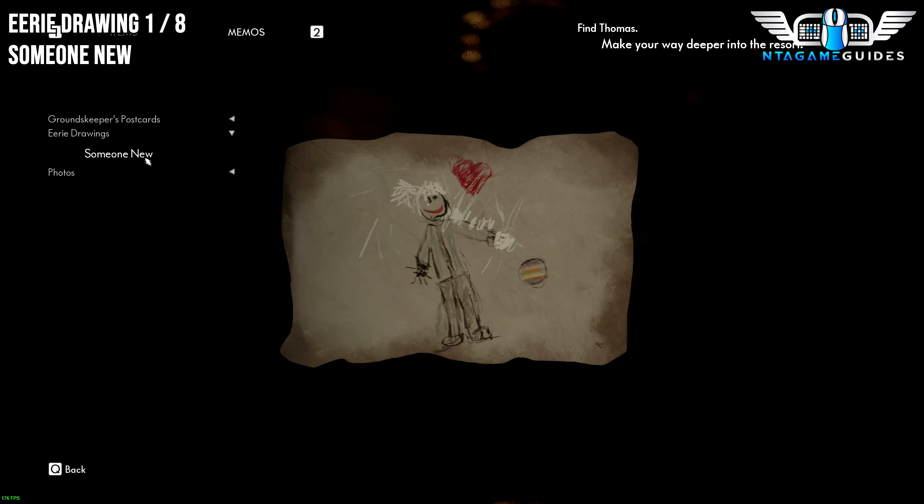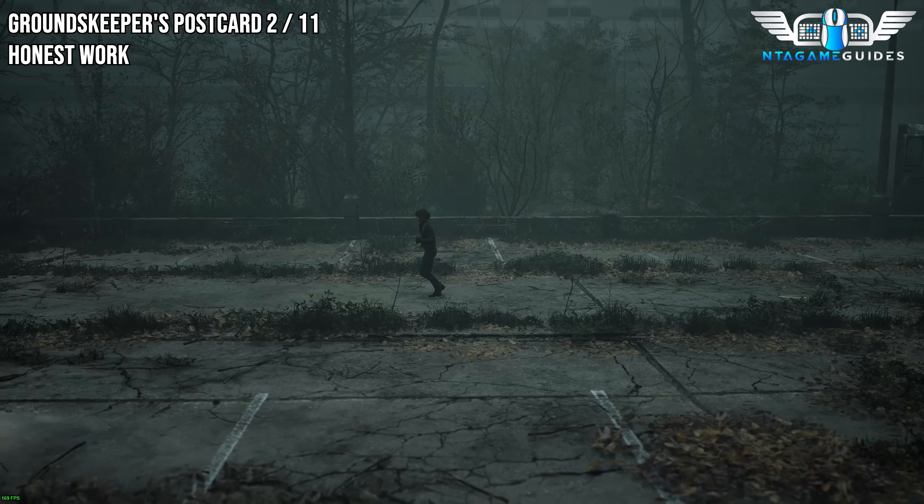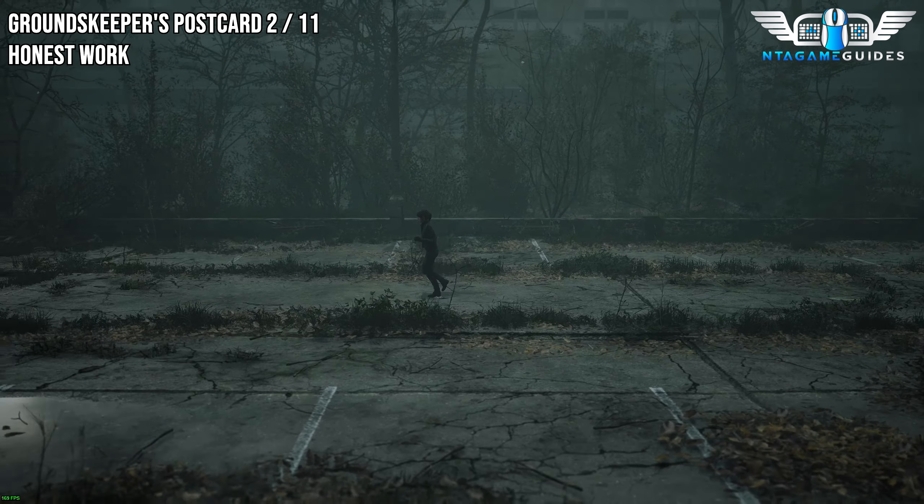Now for the next collectible — this will be a Postcard. Once you get into the open area, which is the parking lot, you may get a cutscene. After that cutscene, go to the far front-left side. You'll find a loathsome red car all the way in the background, and right next to that should be your postcard — I think it's inside, actually.